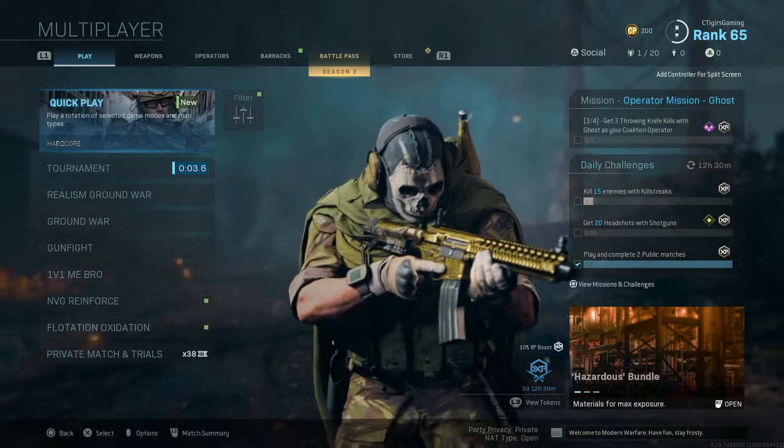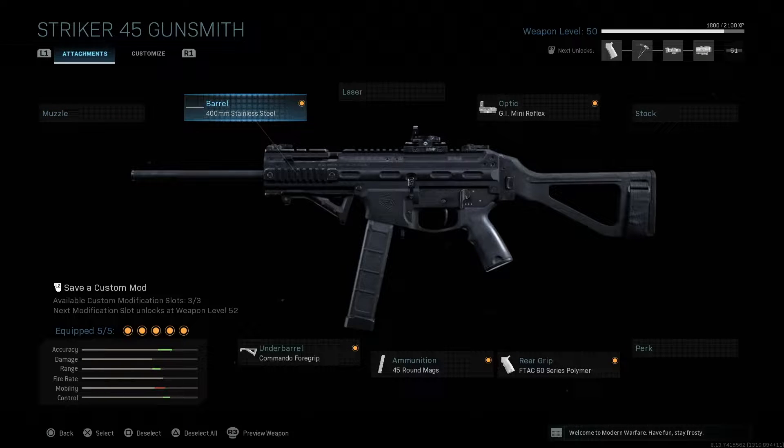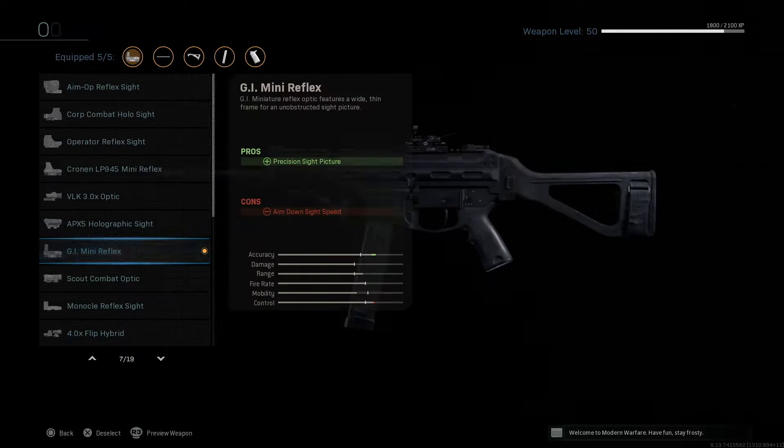Let's get into today's weapon. As you guys can see in front of you right here, I am using the Striker 45, aka the UMP45 from Modern Warfare 2. For attachments, I use no muzzle, no laser, no stock, and no perk. However, I do use the 400 millimeter stainless steel barrel, which increases damage range, bullet velocity, and recoil control, while decreasing aim down sight speed and movement speed.